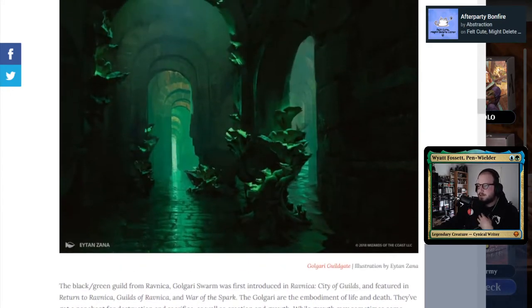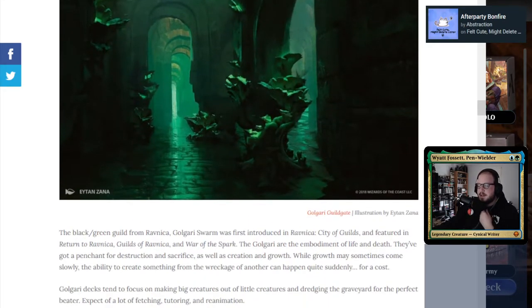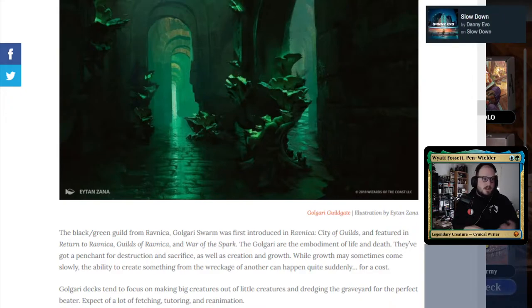Golgari, another one of my favorites, is black-green and has a lot to do with undergrowth and death touch. You've got low-level creatures with death touch dying and going to your graveyard, and then you're using black cards to bring creatures from your graveyard back into play. You've got lots of elves, druids, and shamans — it's all about the underground, natural, poisony, fungi vibe.